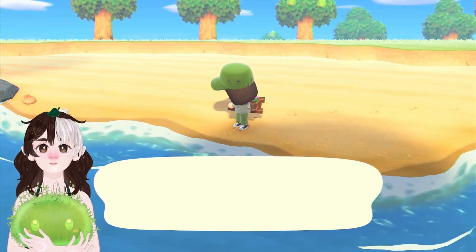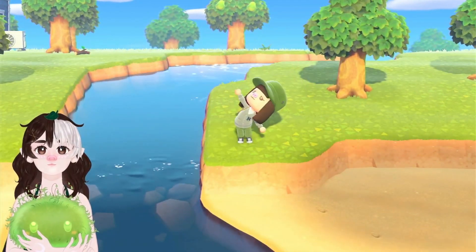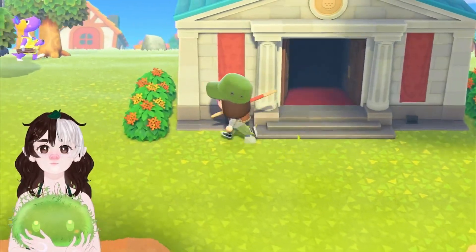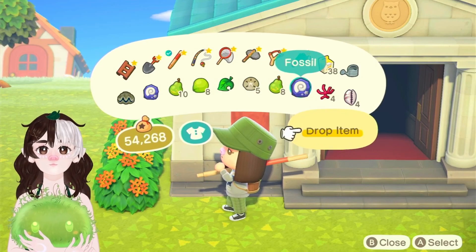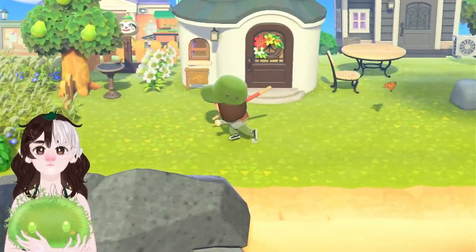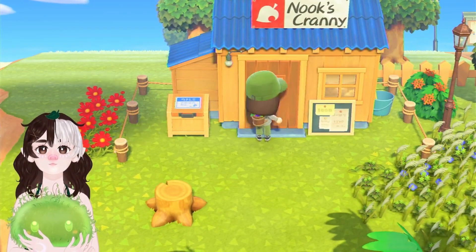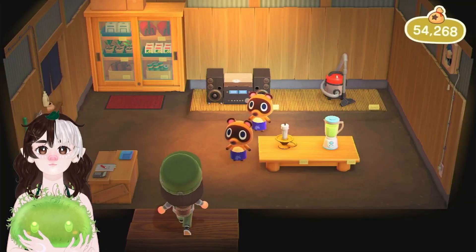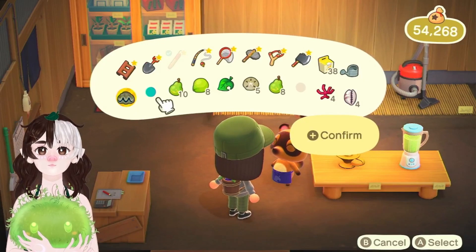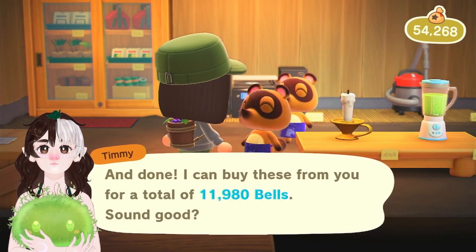I'm always going to go on a villager hunt, but maybe I won't be able to find someone — only like three tickets. I'm going to drop the fossils here for now, and then I'm going to sell them. I still need to check out what Leaf is selling because maybe we can start breeding roses. I think I'm pleased with the island tune — it's cute. Nice, thank you.